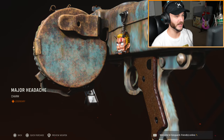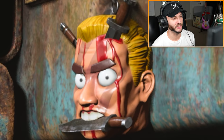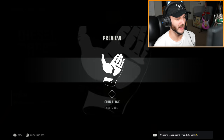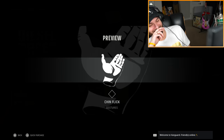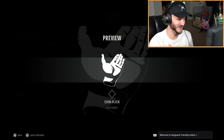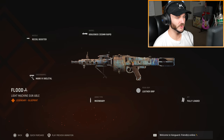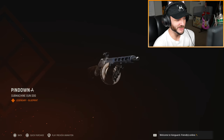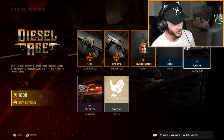First up we have Diesel Age. There's a Major Headache charm — at first I was confused as to why he might have a headache because he's just chomping on a knife with his buck teeth. But I completely disregarded the fact that this man has two knives in his head. Pretty historically accurate so far. Check out the Chin Flick gesture — you can't even preview it, you can only quick purchase. The skin looks pretty rusted and hideous, which I guess you could call historically accurate.